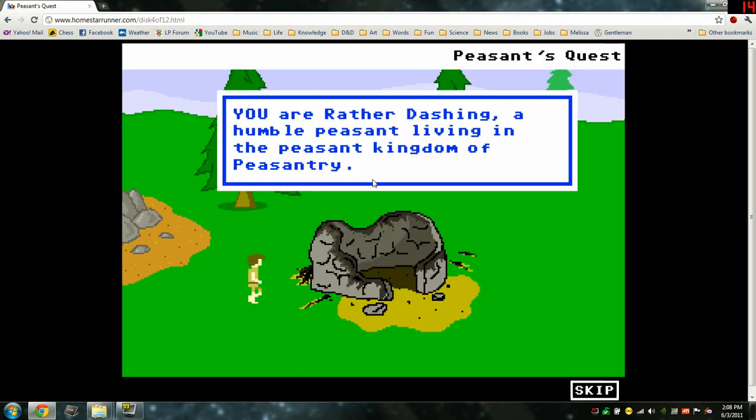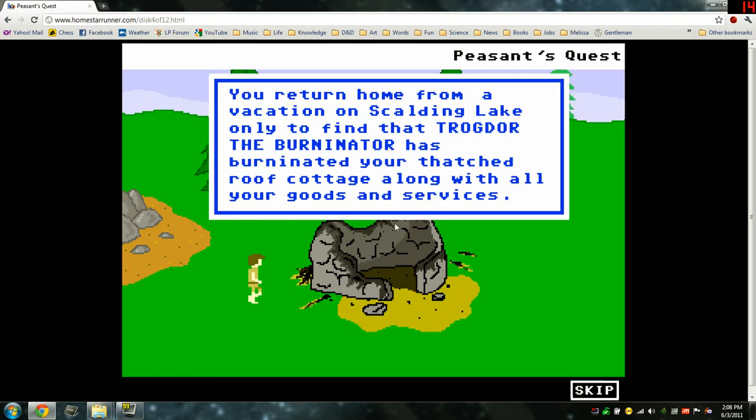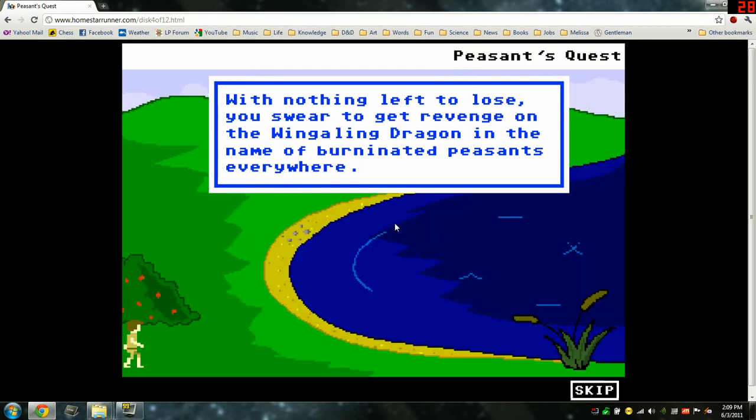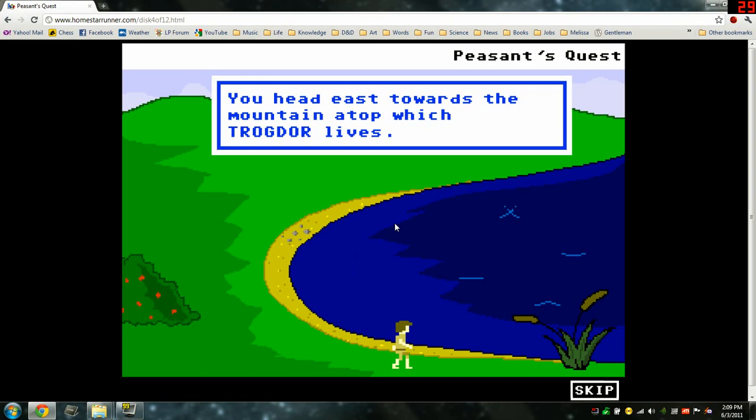You are rather dashing — a humble peasant living in the peasant kingdom of Peasantry. You return home from a vacation on Scalding Lake only to find that Trogdor the Burninator has burninated your thatched cottage along with all your goods and services. With nothing left to lose, you swear to get revenge on the Wingling Dragon in the name of burninated peasants everywhere. You head east towards the mountains atop which Trogdor lives.